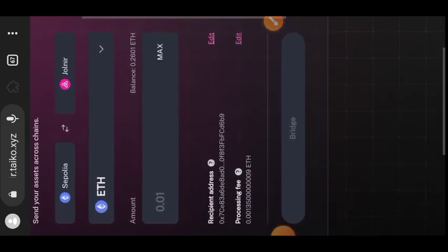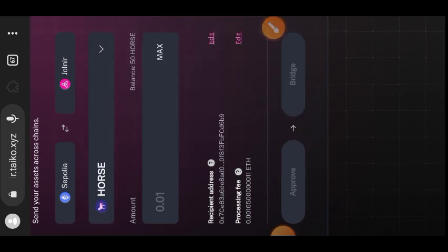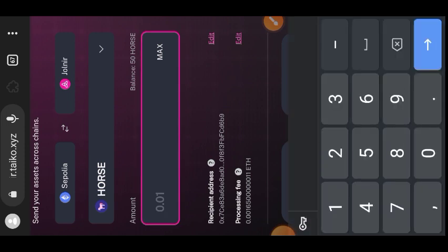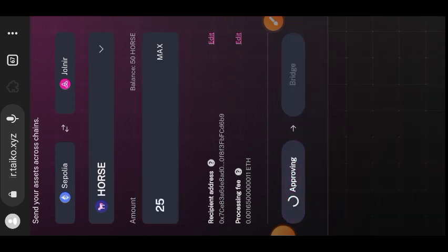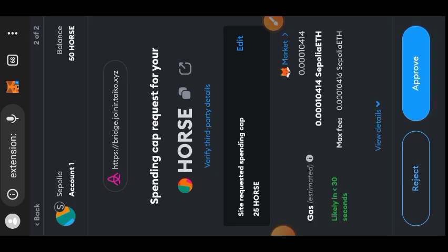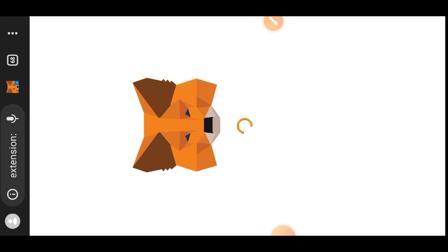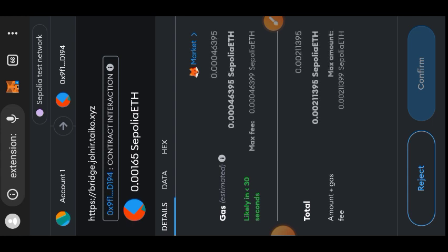Bridging transaction successful. Next, remember we claimed HORSE tokens earlier — I'll also be bridging the HORSE token on Sepolia ETH over to Jolnir on Taiko. Choose HORSE and enter the amount you want to bridge. I'll be bridging 25 out of the 50 HORSE I minted earlier. Before you bridge, you have to approve the bridge first. Confirm your custom spending cap of 25 HORSE and then approve it. Approval is successful — now I can bridge the HORSE token to Jolnir Taiko. Confirm the bridging transaction in your wallet.